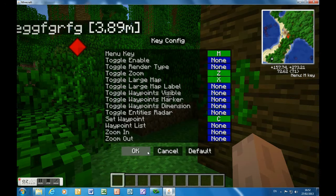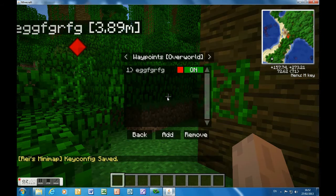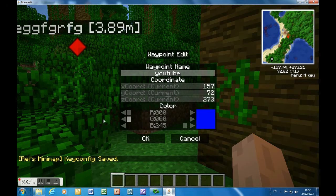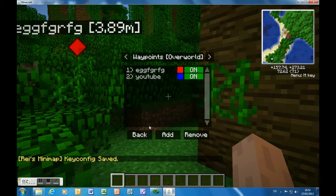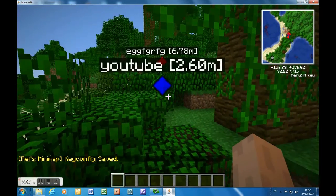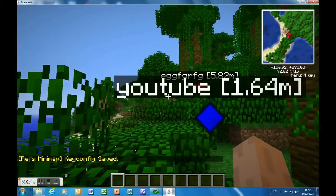Waypoints let you find stuff easily. You can name one — so I'll name it 'YouTube' — and then change what color it appears as. Then press OK, go back, and if you look you can see it sets a waypoint. It shows up top with the distance in meters so you can find your house or whatever.